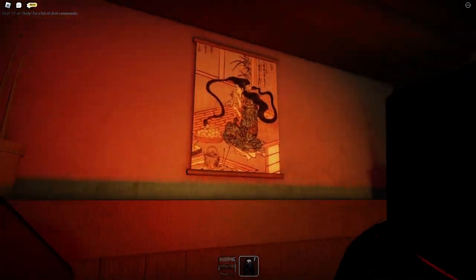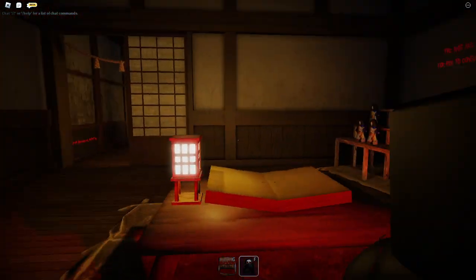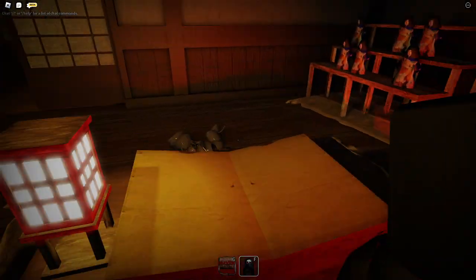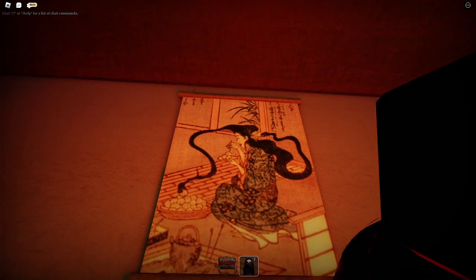So play it while you can. The first thing you're going to want to do is go in this room. You spawn in here, you're going to activate run, read this book, and then look at this painting with your lantern — look her in the eye.